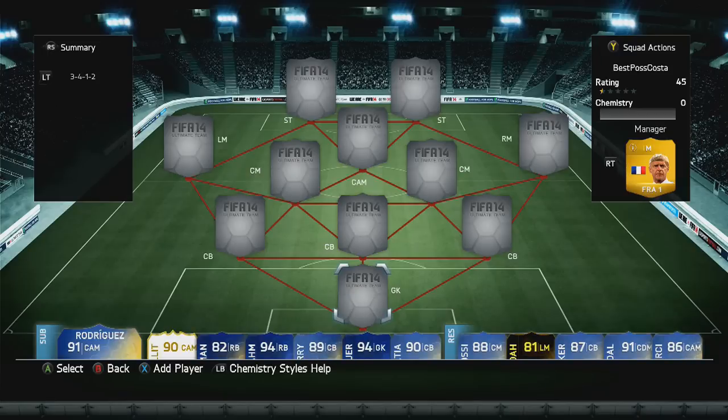Today we have built an unbeaten team. That means it's a play-to-win team — it's strong, it's powerful, and it'll get you goals when you need them the most. It is in a 3-4-1-2 formation; you can change it down to a 3-5-2. It's going to cost you around 100,000 coins, depending on player inflation.